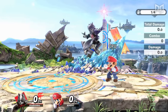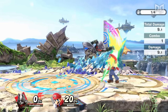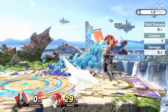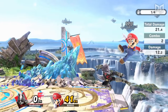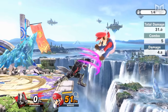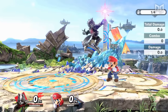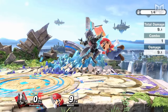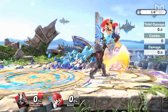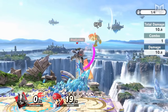Combos are achieved by connecting multiple moves during each other's Hit Stun windows. After you connect one attack, you'll need to position yourself to chase after the knockback it creates and then connect your follow-up attack while the opponent is still in Hit Stun. You can technically still true combo an opponent in between their Hit Stun and the start of their defensive option of choice.